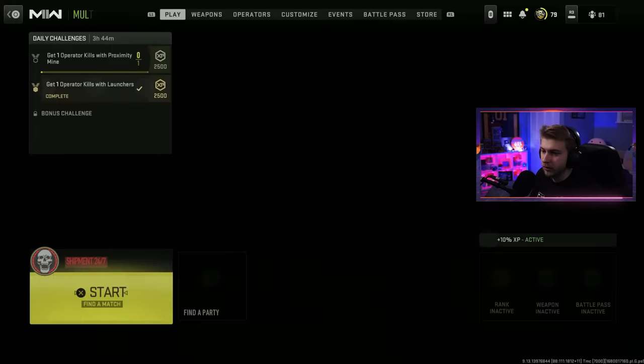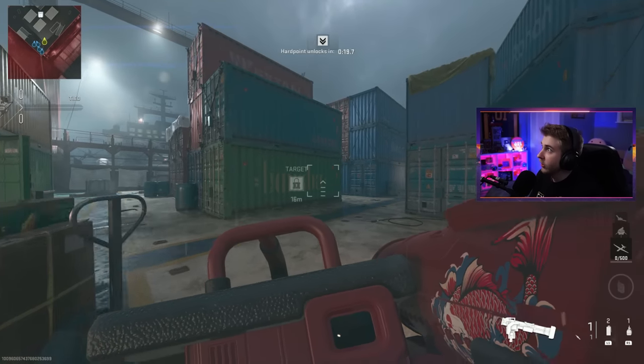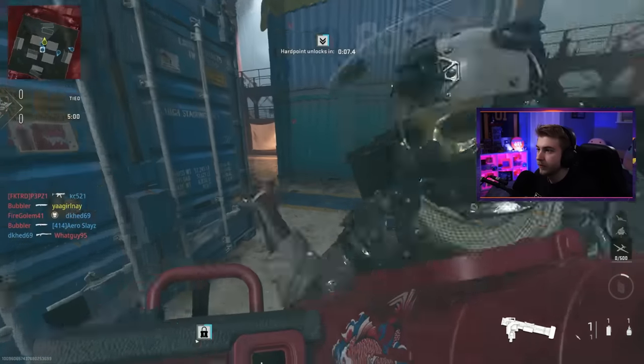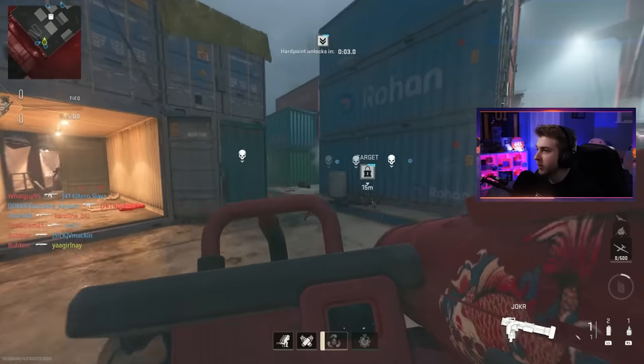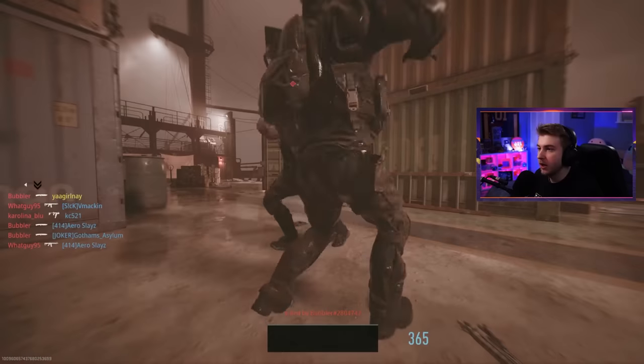Let's keep this gravy train rolling. Tell me this isn't a cool build — I've been really liking the red solid color camo recently, it looks good with a lot of the stickers that came in the battle pass. Now we're going against a dude with a knife, which is the kryptonite of somebody meleeing with a launcher — that'll always beat me.